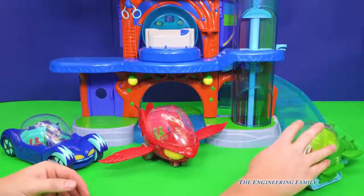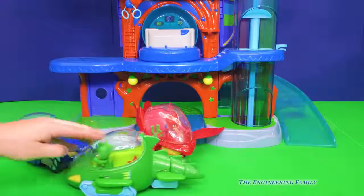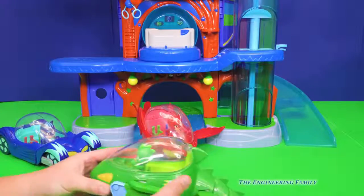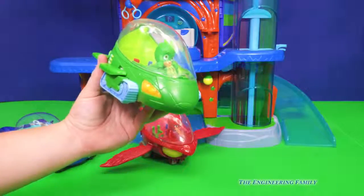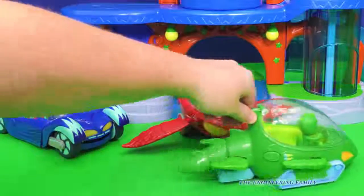Our last car is Gecko and the Gecko Mobile. It looks like a lizard going across. You push the button back here, his light comes on. It's time to be a hero. And he plays music — PJ Masks! That is Gecko. Look at the tail — look at the tail turn back and forth!